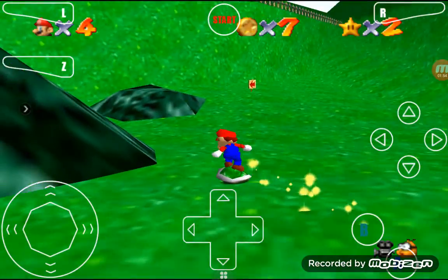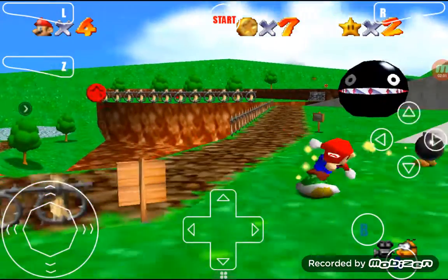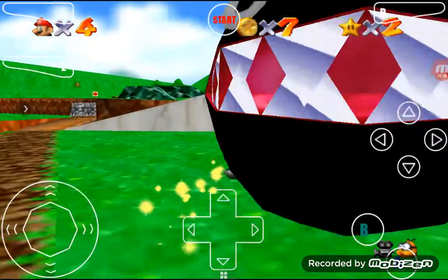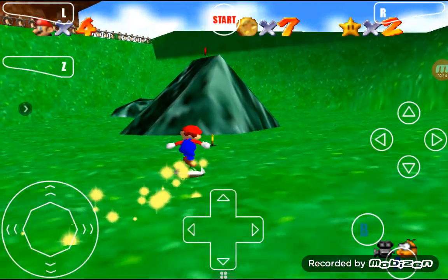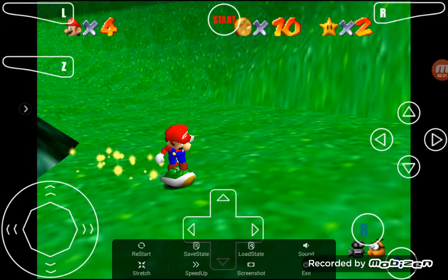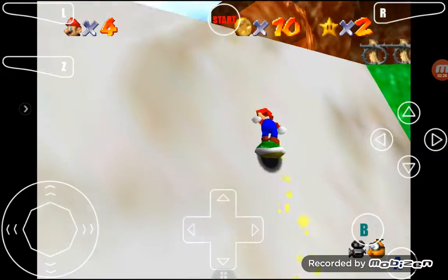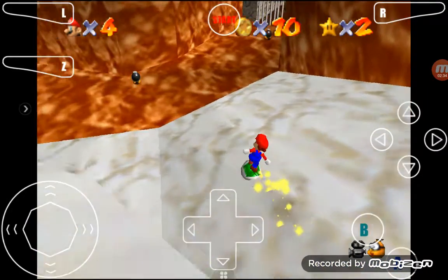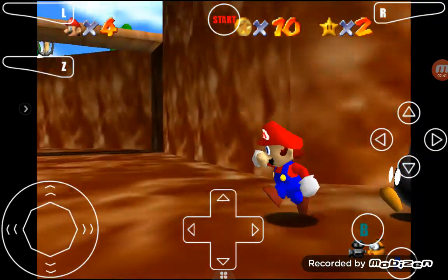We're surfing on a Koopa shell - this is pretty cool. I remember playing Super Mario 64 on somebody's Nintendo 64 a while ago. What's cool about this is you can actually surf on the water with this. Let's make this a little less laggy - that's better. Not really, but it's somewhat better. Can we actually get up here with the shell? We did! Let's get off the shell now. You can either get off by crouching or by running into a wall.